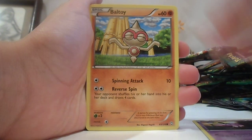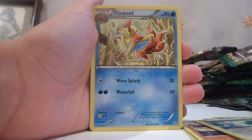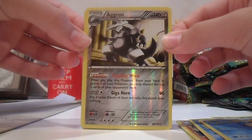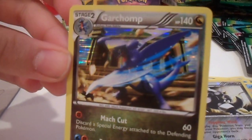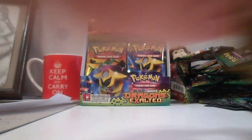Gaffita, Baltoy, Hoppip, Cubone, Gibble, Audino, Flotzel, Palpitoad, Agron Reverse. Nice. I have this in hollow. Oh, Garchomp hollow! This is what I've been wanting from this box. That is just awesome. I love Garchomp. One of my favorite Pokemon. Awesome.